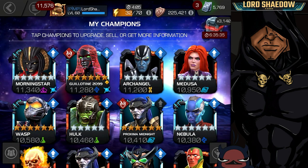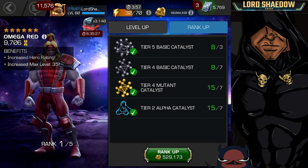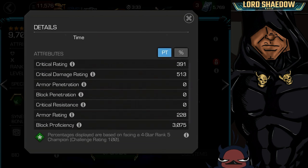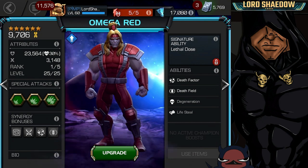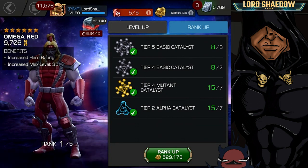I just so happen to have a mutant six star I want to take up, so that's what we're going to do. Let me look at his info real quick so you can see his attributes before rank two. I'm running suicides — more on that later. You can see he has 23,564 health and 3,148 attack.